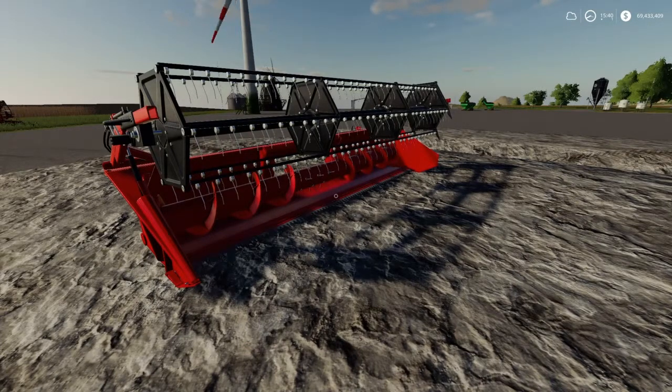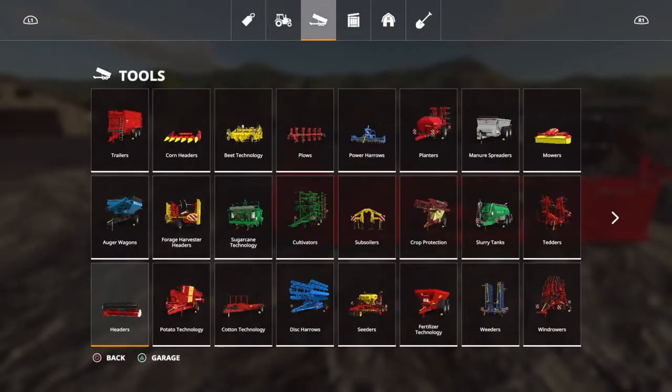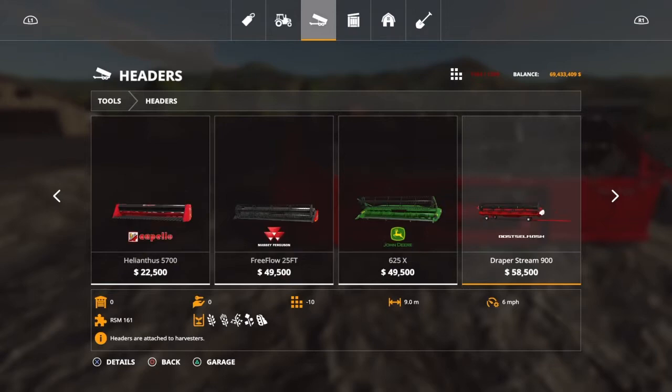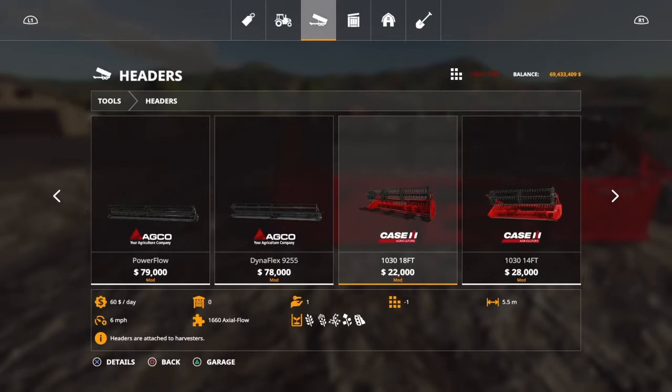This is a new header: the 18-foot Case IH 1030. It's 18 feet, costs $22,000, working width is 5.5 meters or 18 feet. The author is Mat26 and it's available for all platforms. It's under Tools and Headers — scroll over and there it is. Simple to find.